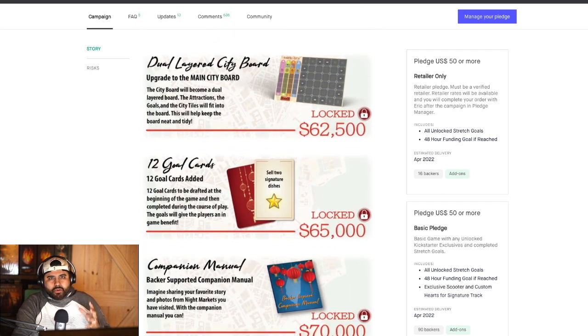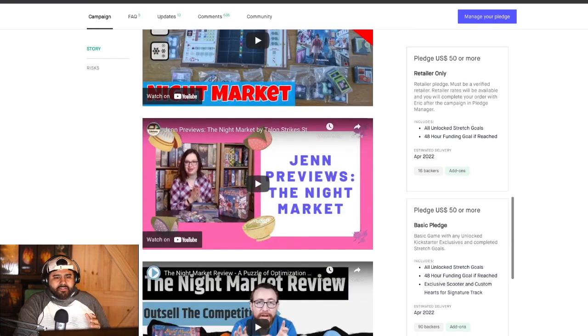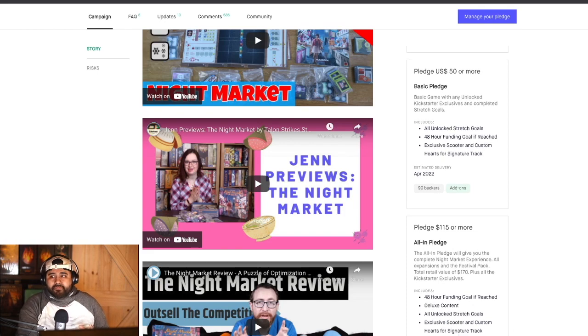Even at the base level this game is going to have a deluxe feel. So if you're in at the dollar pledge right now, the only thing you're really going to be missing out on if you upgrade later during the pledge manager is those two mini expansions — the Formosa and Metro Packs. Check this campaign out, look through the playthroughs and descriptions, and find out if this game is right for you.